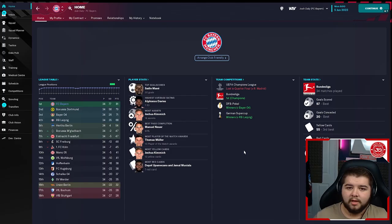Let's start with Bayern Munich, his current side, and this was an absolute domination. We won the league, won the Pokal, and also won the German Super Cup — making it a treble-winning season in the first year. Sadio Mané with 30 goals, Joshua Kimmich with 18 assists, Manuel Neuer with the best pass completion, and Alphonso Davies with the highest average match rating. We scored 97 goals and only conceded 20.